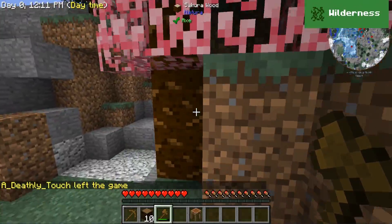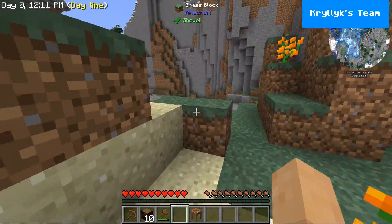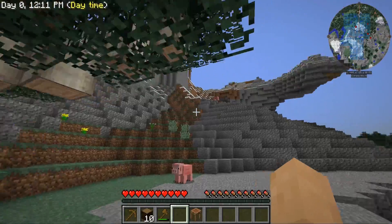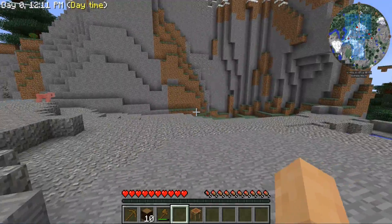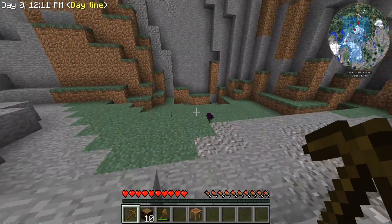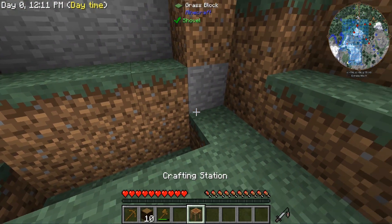We are going to be building something pretty cool, and I definitely want to focus quite a bit on building in this world. I think that these all-in-one packs, or kitchen sink packs, whatever you want to call them, are more designed about setting up infrastructure to make a cool build. So we're definitely going to be working on this mountainside right over here.